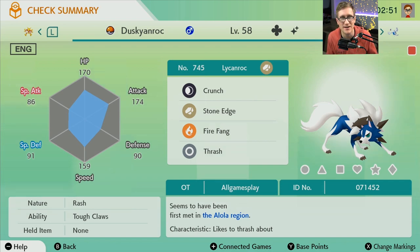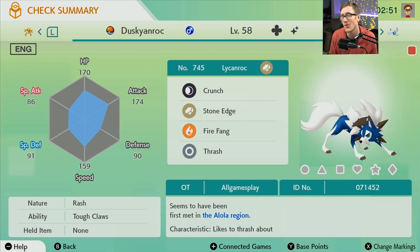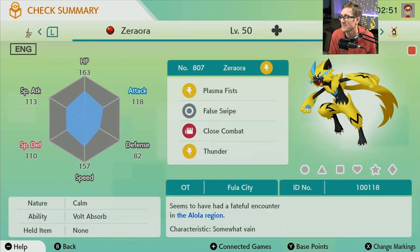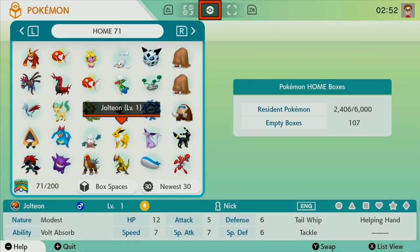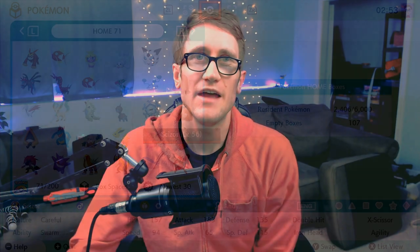It's the same Dusk Form Lycanroc as in the fan art someone made for me. Here's that form, all in its beauty and glory. I am so excited. Here's my other shinies that I caught myself — Zoroark. I forgot I have Zoroark. Here's my Zwelious — I have yet to evolve him, he's so beautiful. Like this Mamoswine — I caught this in Soul Silver. It's from the Johto region. I caught it with a Dusk Ball. This is amazing. And that's that for this episode.